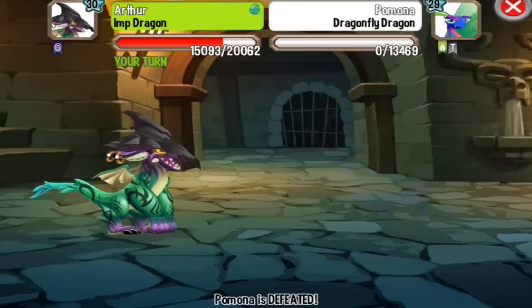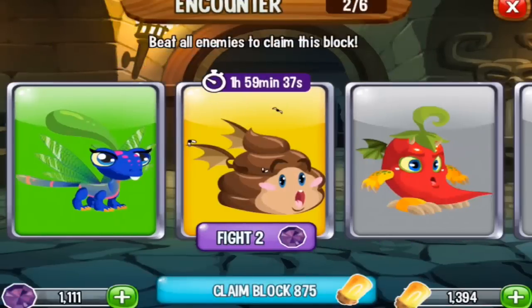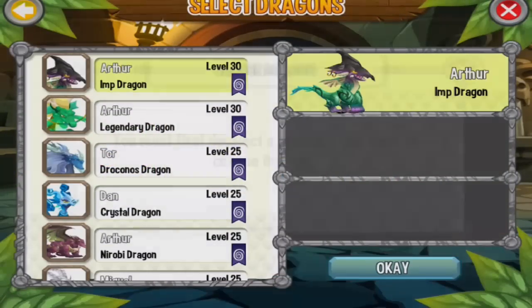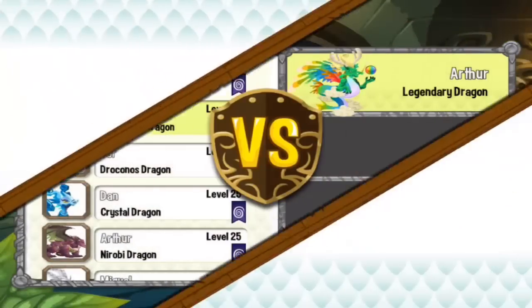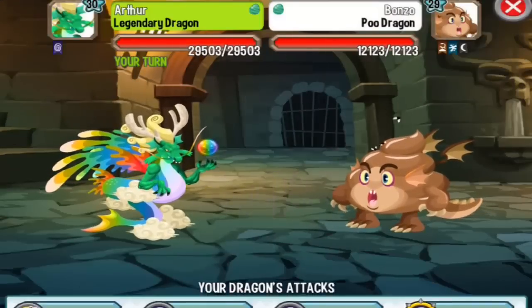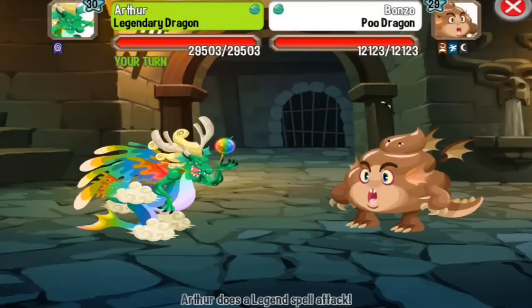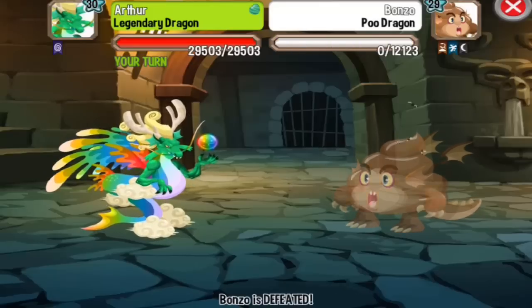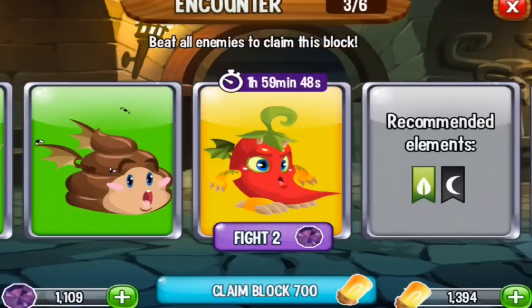Alright, the second fight will be with the Poo Dragon. In fact, let's use the legendary dragon. Poo Dragon is not a problem for my legendary dragon — of course, goodbye, one-shot kill!